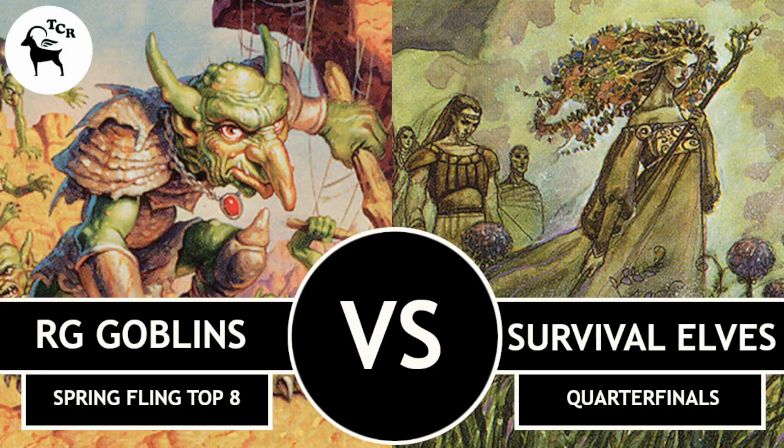Hello everybody and welcome to coverage of our fourth quarterfinals for our Spring Fling Top 8. I'm Michael Hoype, joined in the booth today by Michael Flores. We have a classic pre-modern matchup: Goblins versus Elves — Red-Green Goblins from Eric Hoffman against Survival Elves from Michael Arnold. They have some tweaks on these decks, some weird stuff going on, a little bit of funk.